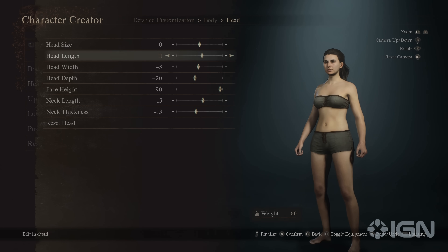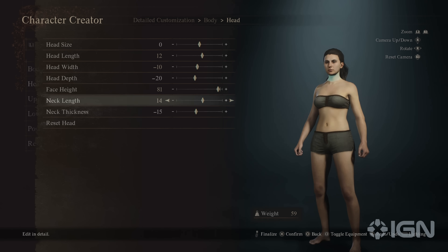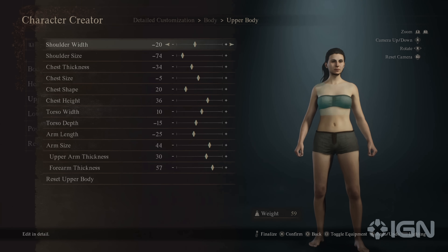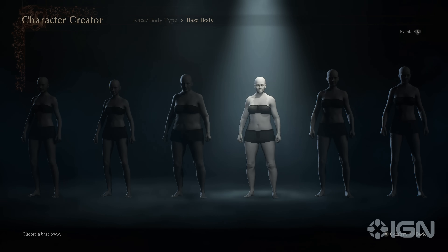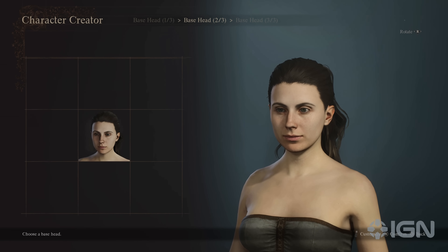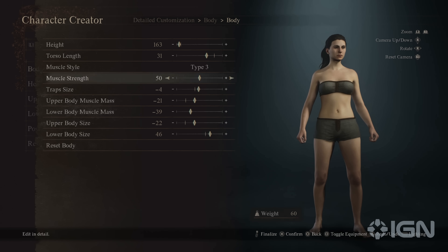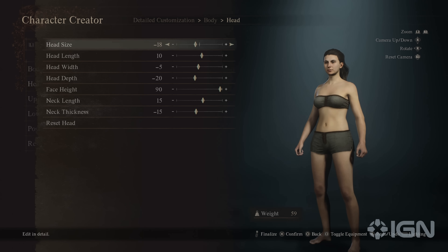He thought maybe they should make the character creator simpler, but because the game's artists wanted something that detailed, they worked hard to create a system that gives players access to every available setting if they want it while also offering a simpler creation method. They accomplished this by having two body types for each race, nine base bodies per type, and an uncountable number of base head variations created from nearly a hundred real human face scans. From there, you can make the final adjustments yourself, giving Dragon's Dogma 2 a system where anyone can create attractive, realistic-looking faces without needing to be an artist.